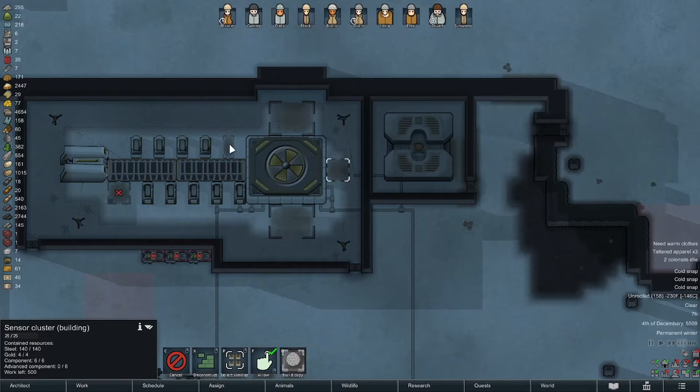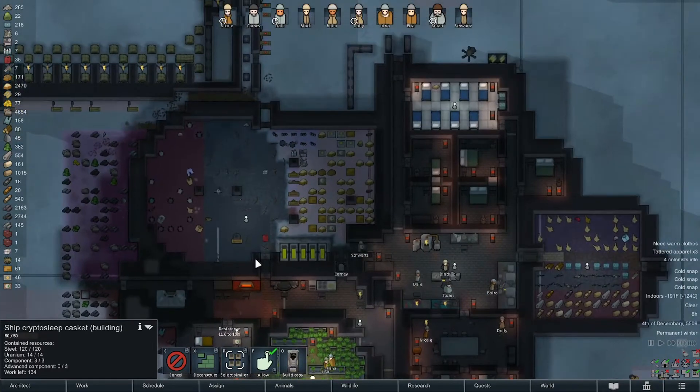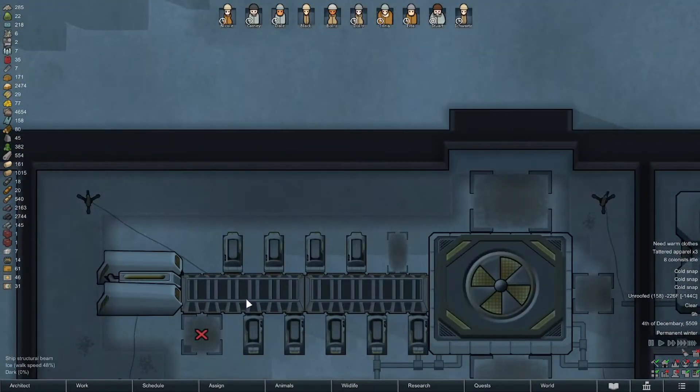I did not provide enough uranium though, damn it. I thought we were there — I counted — so something is using uranium. I bet it's bionics. We shouldn't have made our swords out of uranium, that's one thing.